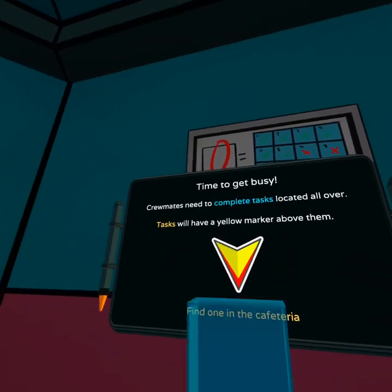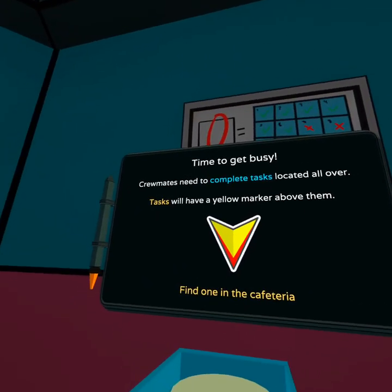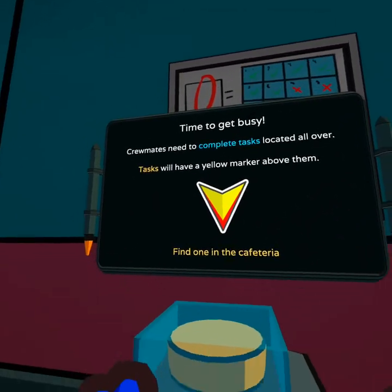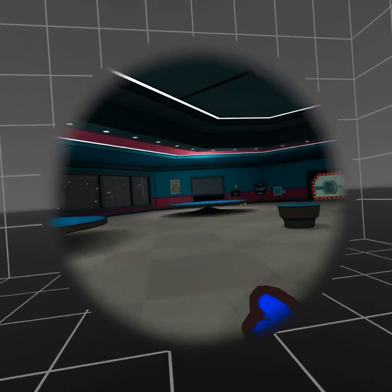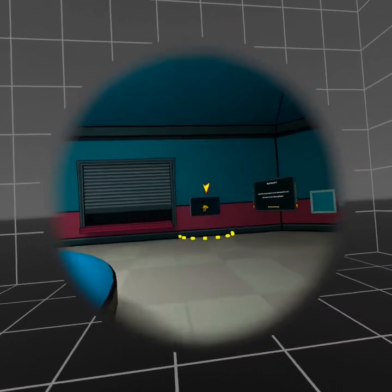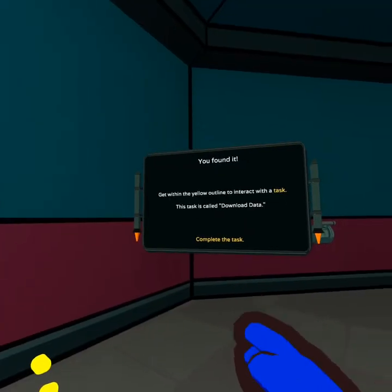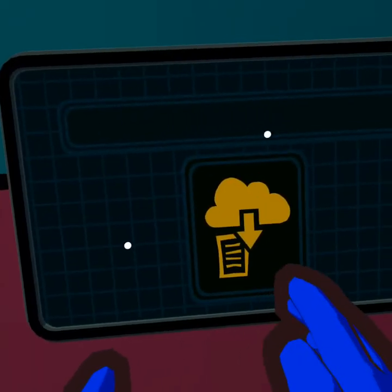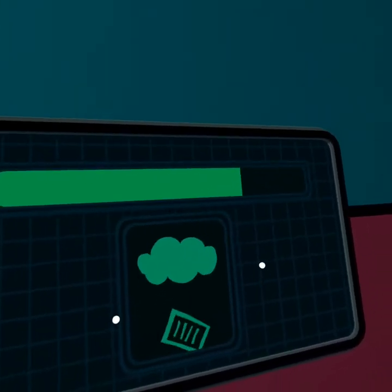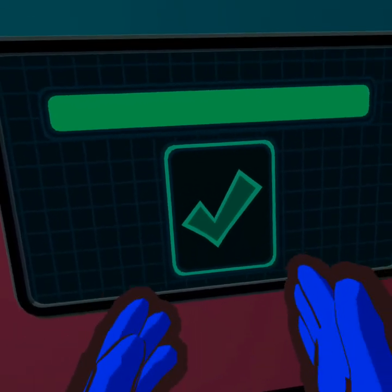Time to get busy. Crewmates complete tasks located all over — tasks will have a yellow marker above them. Find one in the cafeteria. Oh, looks like there's a task right there. This is a download task, seems easy enough. Boom shakalaka, easy as that!